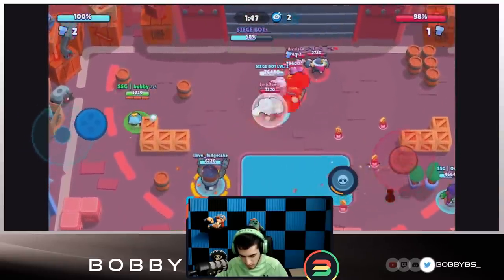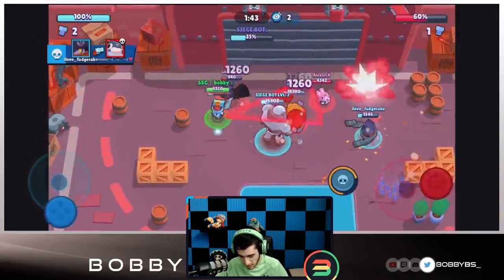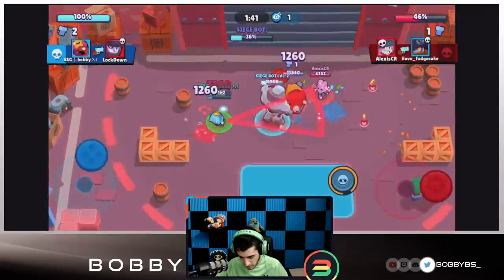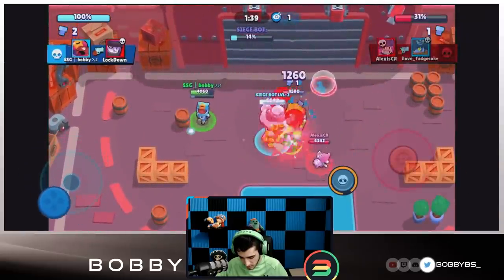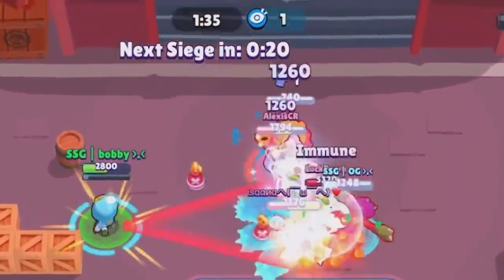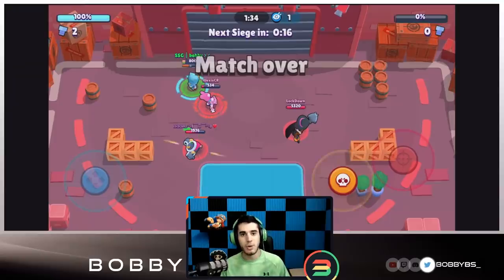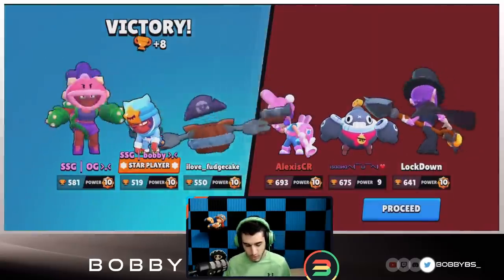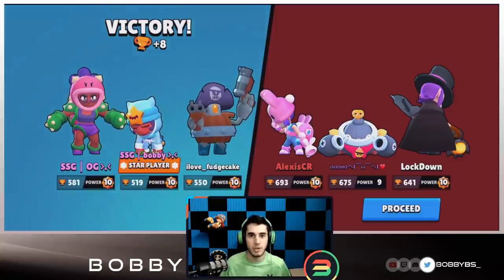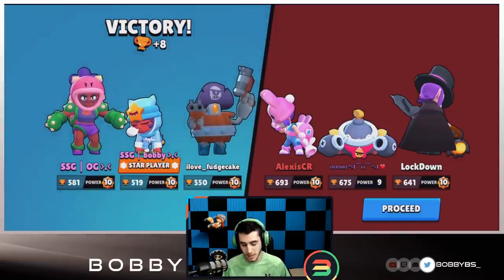That wasn't the greatest use of our super — definitely could have been used better — but it was not bad at all. Right now we're just going to get hits on the siege at the same time. OG played really defensively over there; if he came in we probably could have one-pushed. We get off the last shot and there we go — really easy one push. OG wasn't even in there for most of the time, Fudge died really quickly, and we didn't have the most effective super but we still got it done.